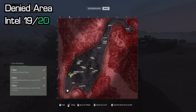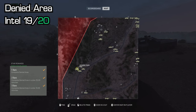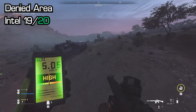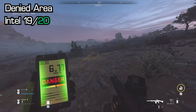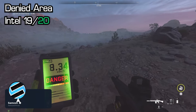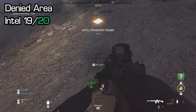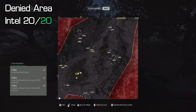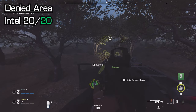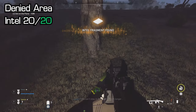The last two require your Geiger counter. The first one will start beeping around where the road starts arcing. Whip out your Geiger counter and follow it — as long as it keeps counting up, you're going in the right direction. As long as you know roughly where to pull it out, you'll be fine. All the Geiger counter ones are in odd locations but manageable. Then 20 out of 20 for Denied Area — the last one is just slightly east of the previous location in a forested area. Whip out the Geiger counter and you'll find a box sitting by one of the trees.